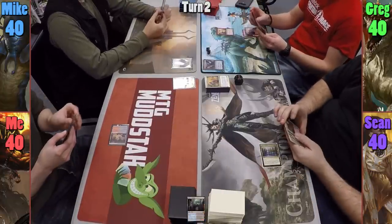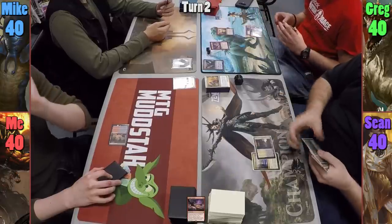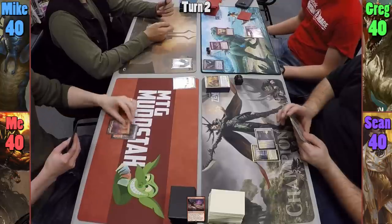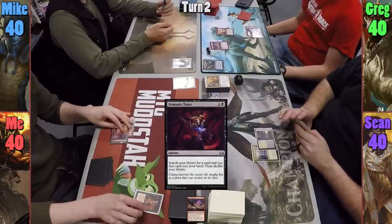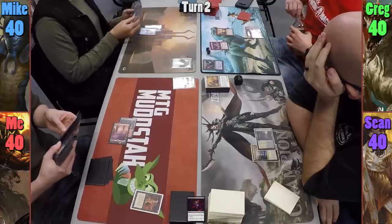Greg drops his second Mountain and casts Dragon Tempest. Sean plays a Forsaken Sanctuary and passes. I play a Mountain and cast Demonic Tutor, finding Thermo Alchemist, and pass my turn. Mike plays an Island and passes.